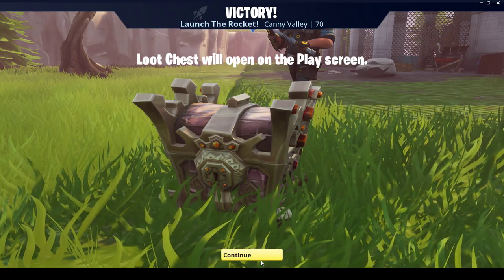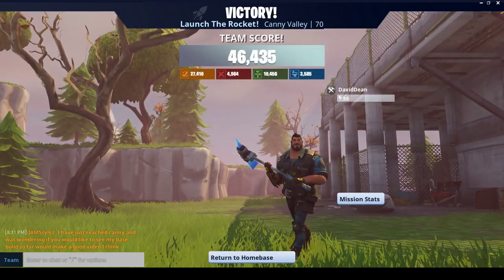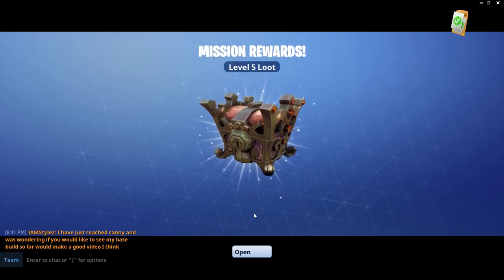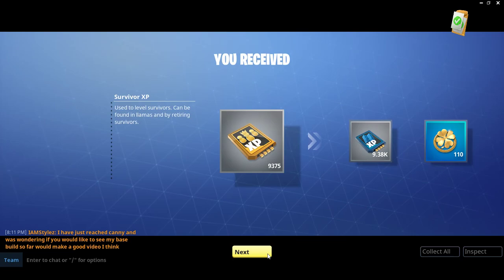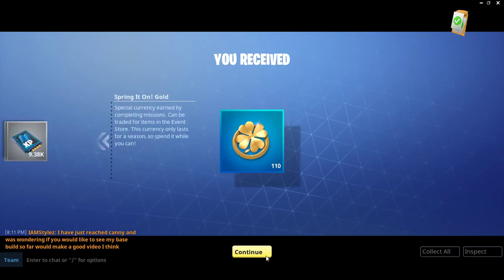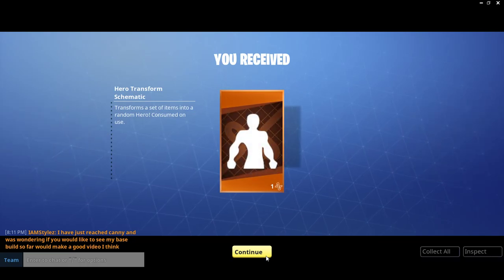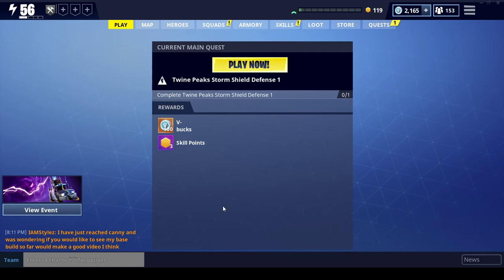Not bad. Five chest, almost six. Let's see what we get for rewards on this, besides getting into Twine Peaks and me finally being able to spend all my skill points that I've been waiting for. Level five loot. We get 9,000 survivor. We get 9,000 schematic, which I just said I needed. We got some spring gold, which is always good. And blast off — boom! Hero transformation schematic. Outstanding. Got through. Launched the rocket solo, very little shooting. In this case, it was just a great location where I could put down a lot of launchers and deal with most of the problems. There you go. Take care, and I hope you have good luck with it, just as I did.